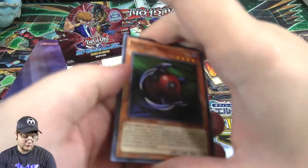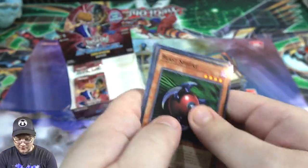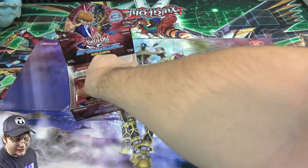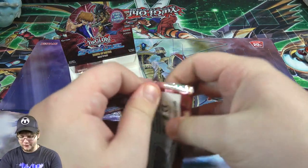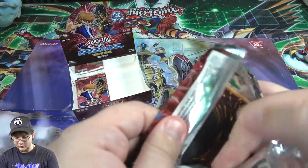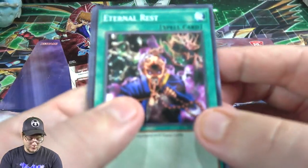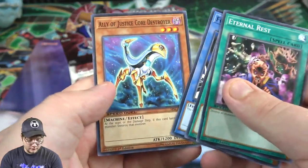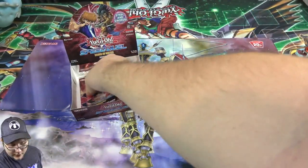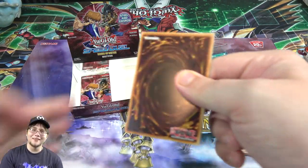Blast Sphere! I think I've only gotten like one Releaser Strength, so I need a few more of those - I hadn't noticed too many of them. I'm gonna need them if I'm gonna use Gear Freed. Eternal Rest - there's one. Okay, two more packs - a lot of cards to go through on this one.